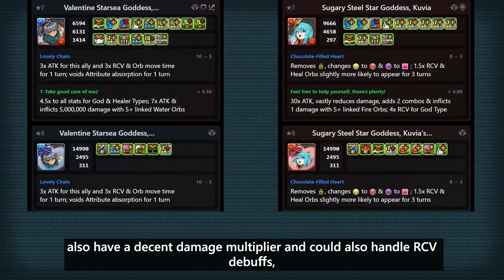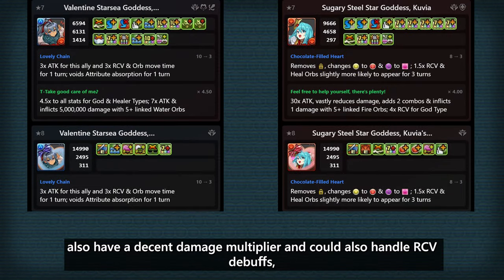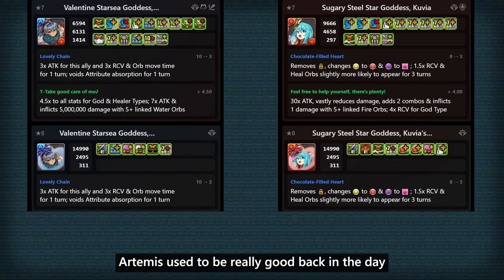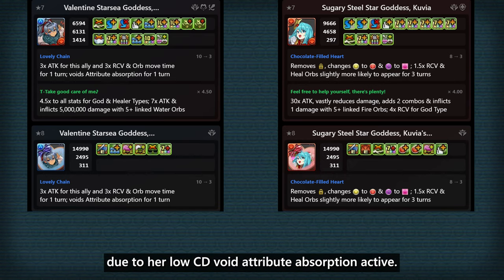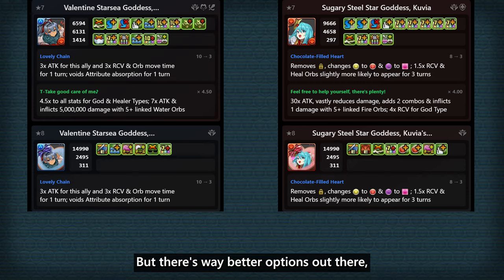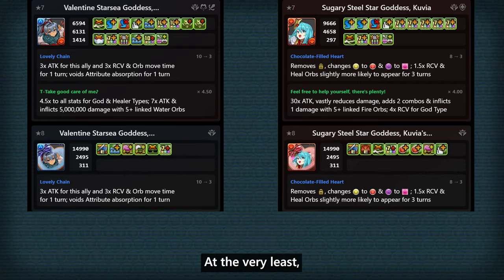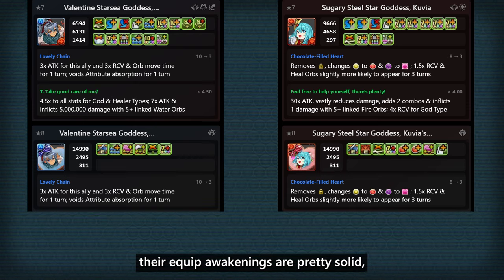Both Aramis and Kuvia also have a decent damage multiplier and could handle RCB debuffs, but that's all they bring to the table. Aramis used to be really good back in the day due to her low cooldown void attribute absorption active, but there's way better options out there, like Sophie Sam, that also take care of damage absorption. At the bare least, their equip awakenings are pretty solid.